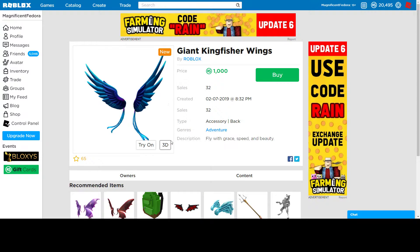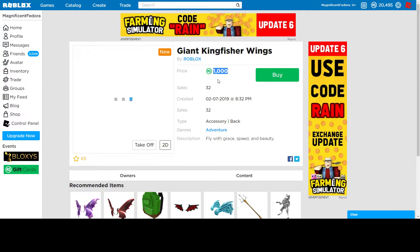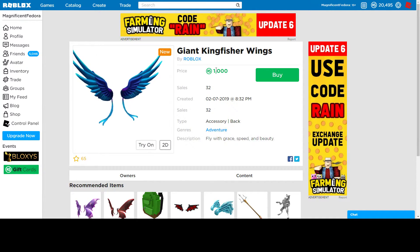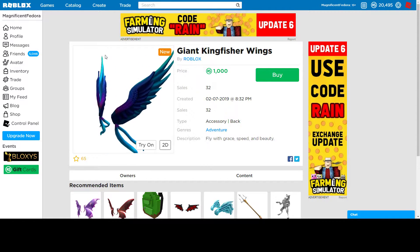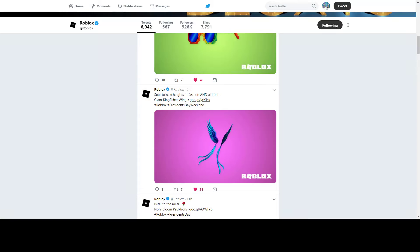First off, we got these giant Kim Fisher wings. We all saw these on leaks. They are pretty cool looking. They're 1,000 robux, which is what we expected — wings are always 1,000. They look pretty cool. If you want them you can get them, but I think it's better to save for limiteds and stuff right now. After the sale though, I think it's a good purchase.